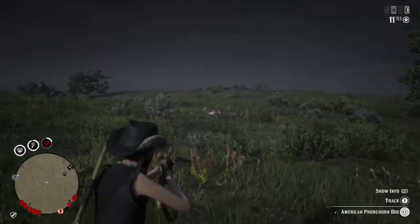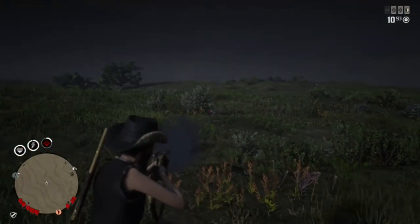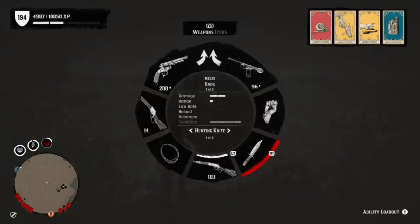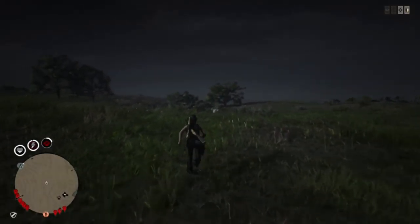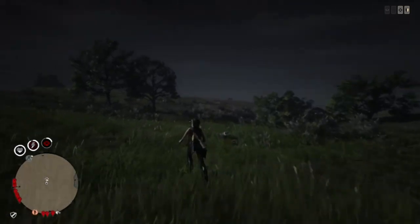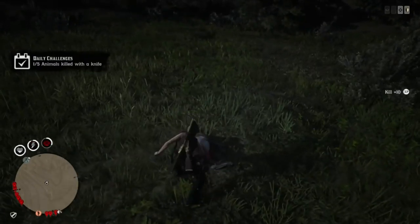For anybody who wants help with the animal kill with a knife: if you're in this location there aren't any farms nearby, but you can go to Valentine or Emerald Ranch — any place with chickens, sheep, cows, that type of stuff. Or if you're out in this area and just want to jump on, shoot a deer, wait for it to fall on the ground, pull out your knife and stab it. Hope the video helps, see you guys next time!